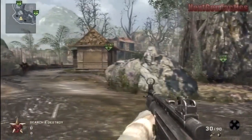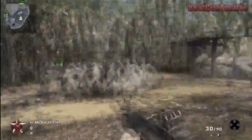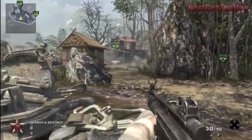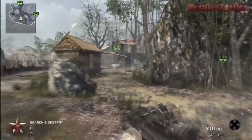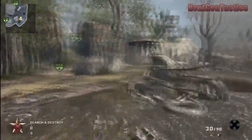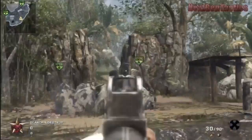Hey, what's going on people, it's Guns for Iron from Next Gen Tactics and this is a map walkthrough of Jungle — one of the largest maps in the game. Not the largest, but it is considered a large map and there's lots of interesting places to go in here. This is obviously the starting point on defense for search and destroy. You can see the bomb targets over there.